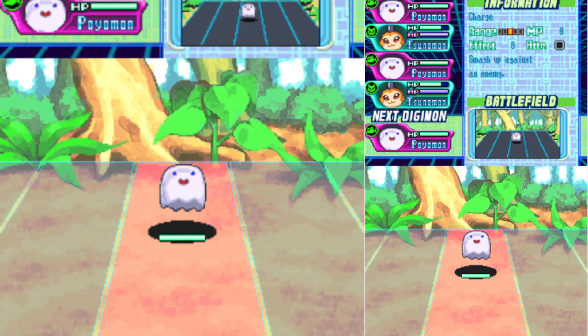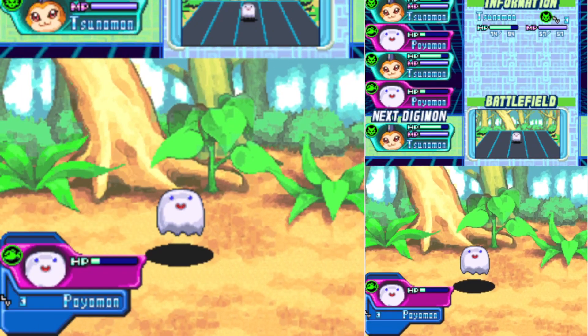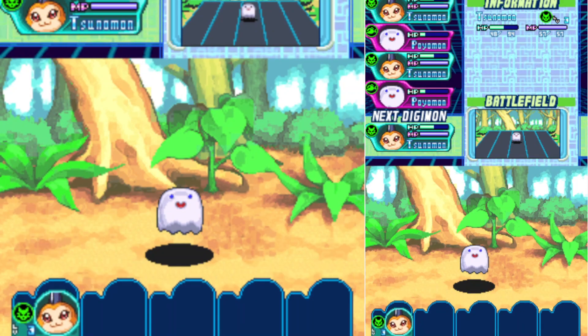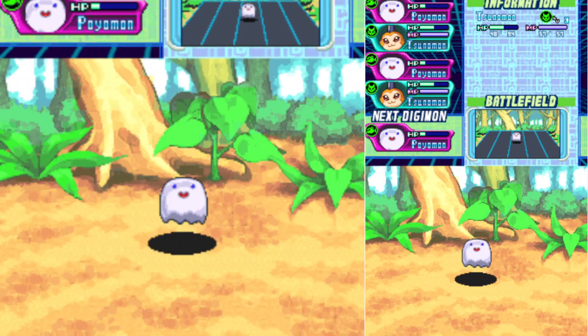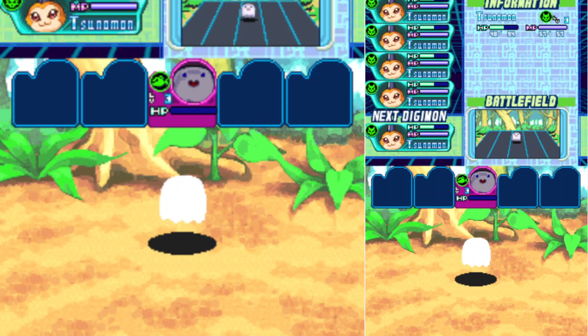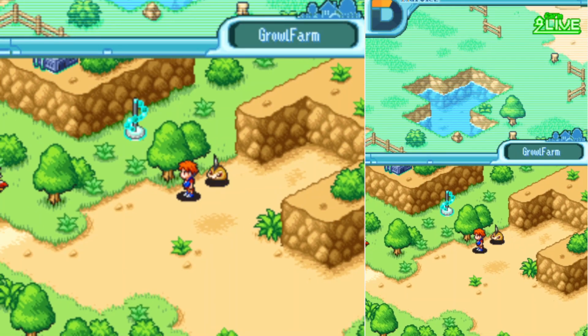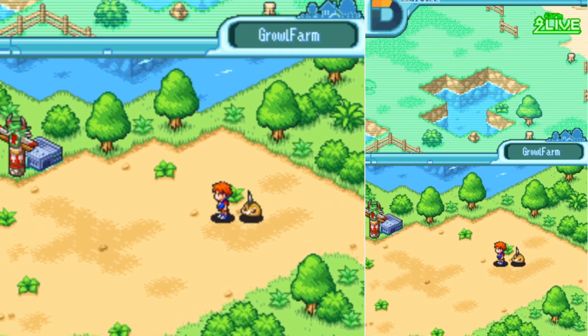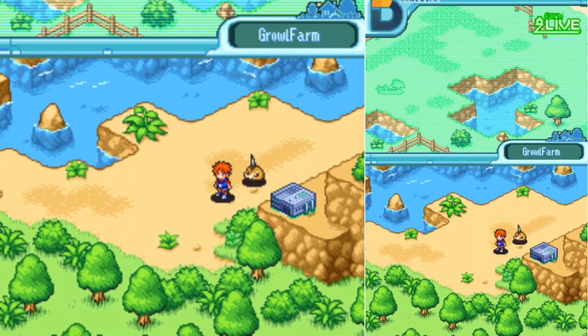There's a Poyomon. We kind of have to fight. Frothy spit! We have some health packs that we might use. The heal is to just go back to the Digi Central, but we'll try to get a little ways before we have to go back. Level up, yeah! Decent stat growth, nothing crazy. The colors I chose are really great, and it's very fun to have a partner with you. Lots of textures, very nice that way.